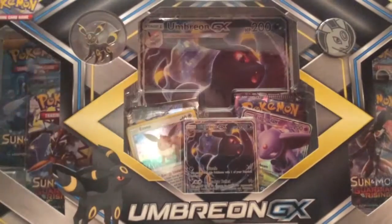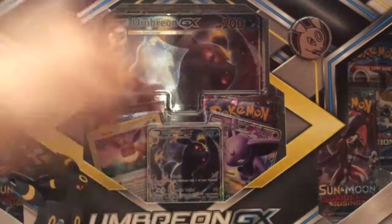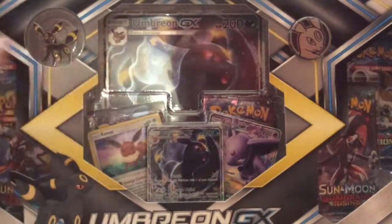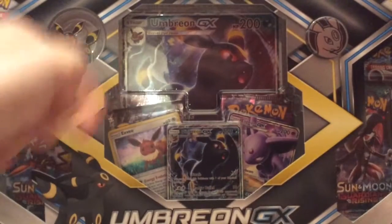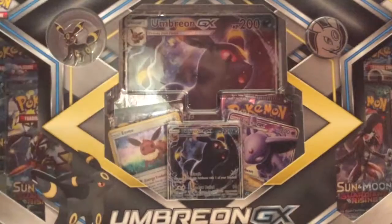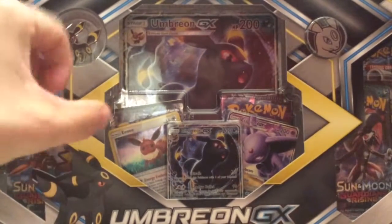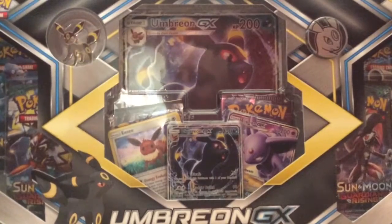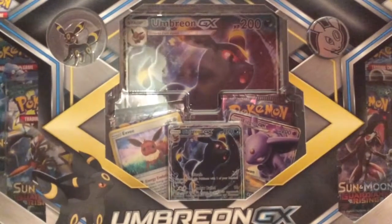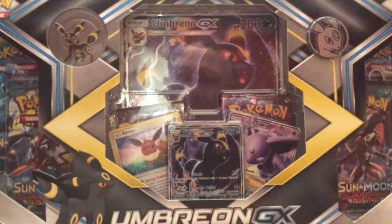Just like every single premium collection box except it features Umbreon. You got the pin, the coin, the oversized card, and the promo all featuring Umbreon. You also get a holo foil Eevee and an Espeon GX — not a promo but the actual GX from Sun and Moon — whereas Eevee is also the card from Sun and Moon but has a holo foil pattern, and six packs: two Guardians Rising, Sun and Moon, Evolutions, Steam Siege, and Breakthrough.